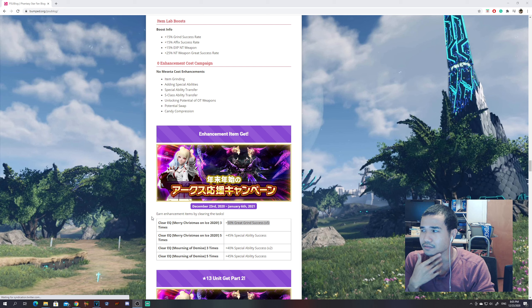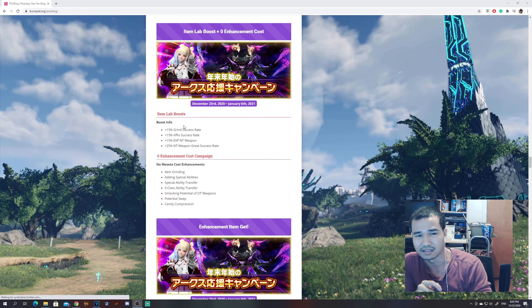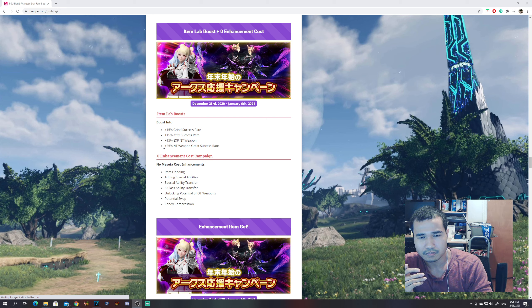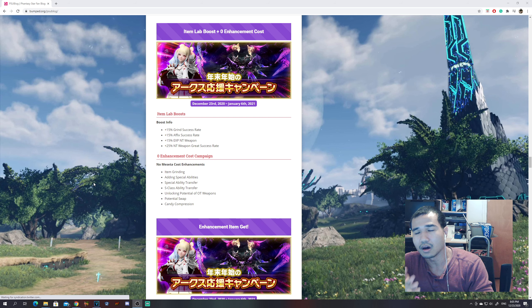The big thing is the Item Lab Boost: zero enchantment costs. There's a boost week going on with 15% grind success boost, plus 25% to New-Type weapon great success rate, and plus 15% experience for New-Type weapons. If you need to do affixes and whatnot, now would be a good time. Zero enchantment cost means all services — potential swapping, candy compression, class ability transfer, special ability transfer, adding special abilities, item grinding, and unlocking potential on old-type weapons — you can do all of this without paying a single meseta. It will eat up other resources, but you're not paying as much, so take advantage of it.